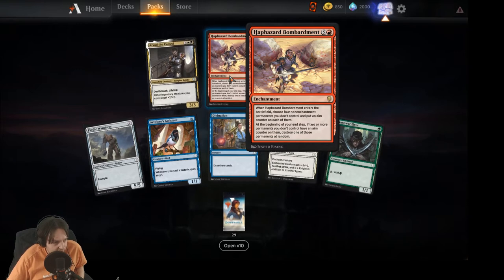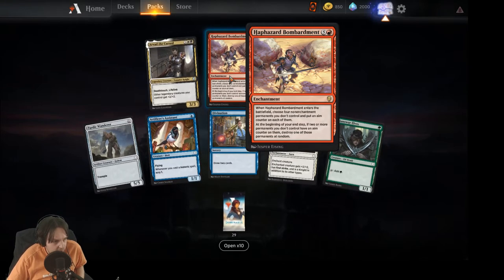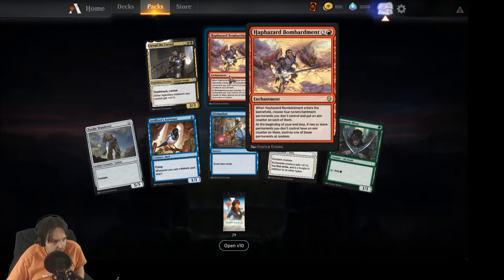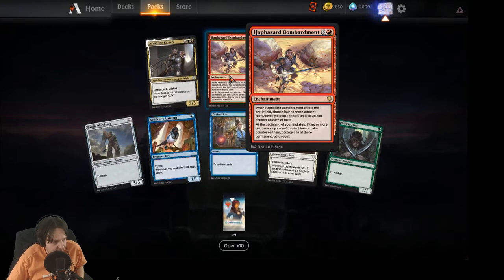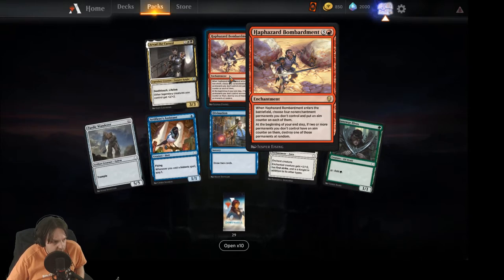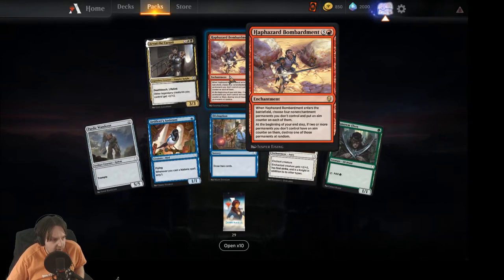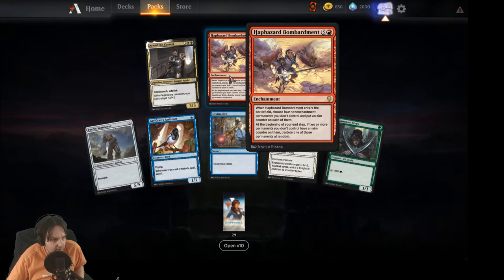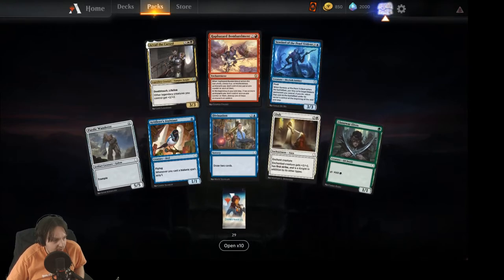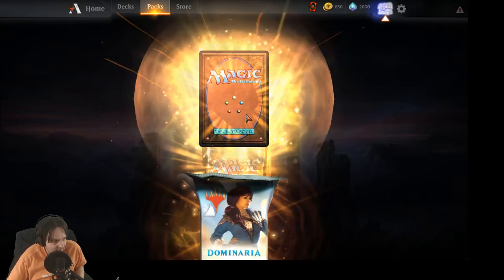Haphazard Bombardment: enter the battlefield, choose four non-enchantment permanents you don't control and put an aim counter on each. At the beginning of your end step, if two or more permanents you don't control have aim counters, destroy one of those permanents at random. Interesting — it's kind of cool, kind of neat. I don't think it's good, but neat.